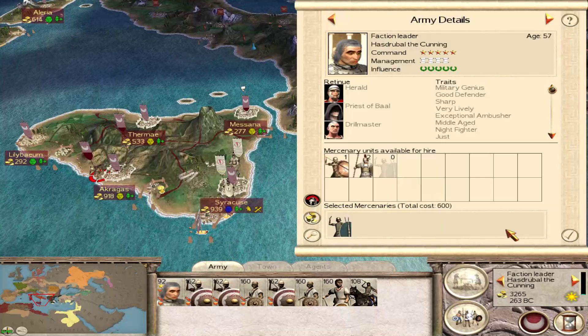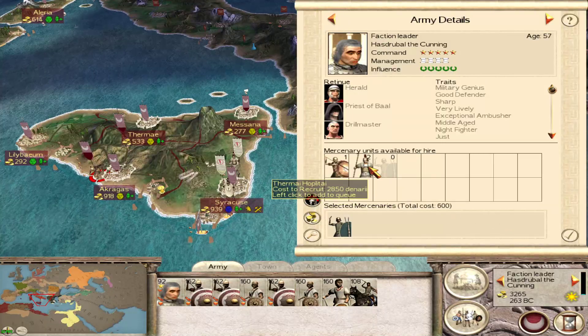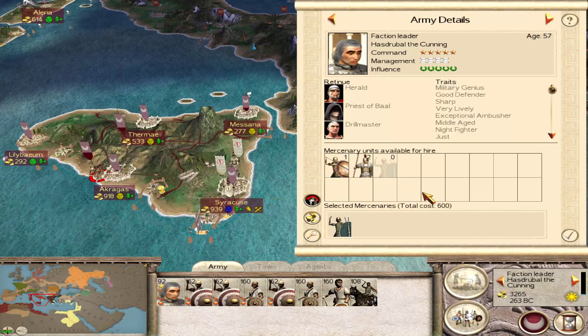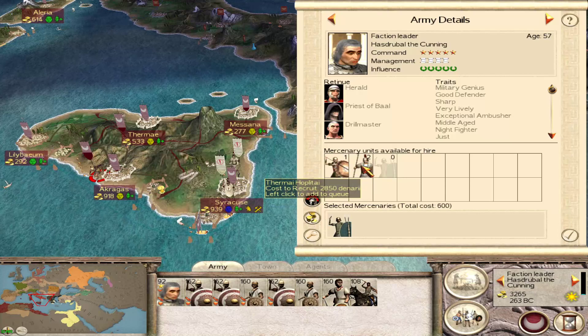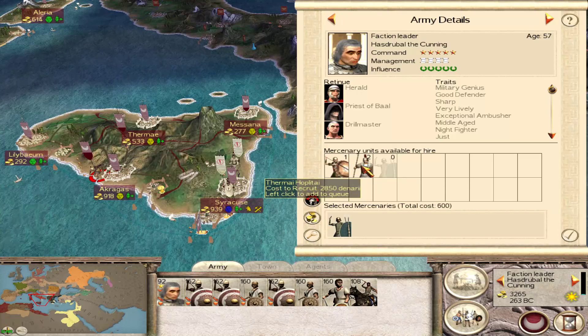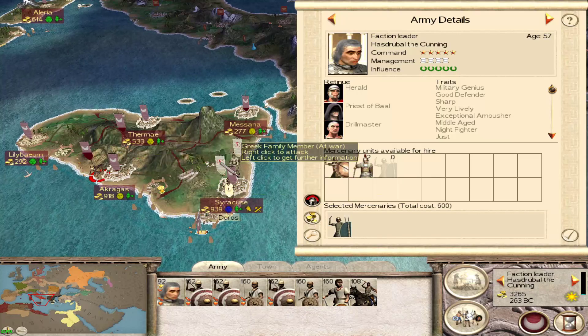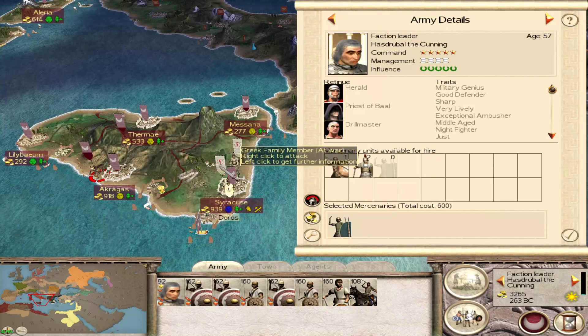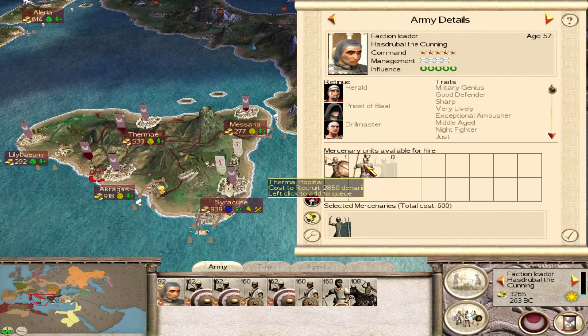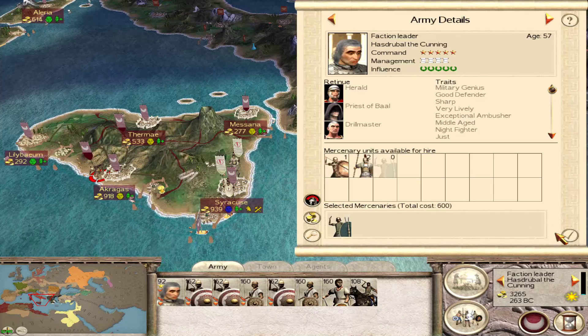There are some mercenaries back on the map. I'm pretty sure if we don't recruit these, then the Greeks will - and those are strong units and we don't want the Greeks to have them. But we don't have enough money for all of them.